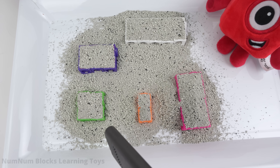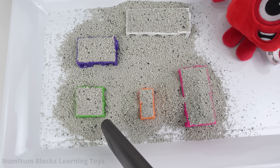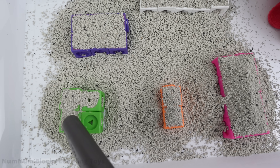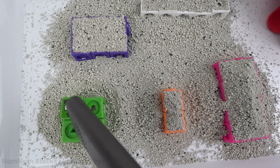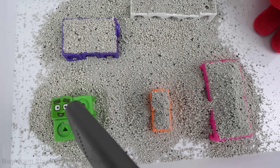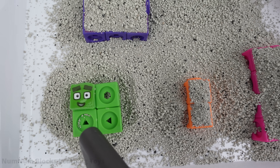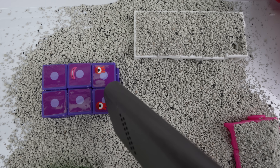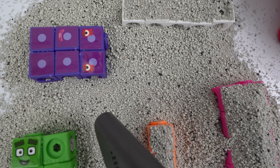Let's use this vacuum to pick up all the sand from the number blocks. Do you know who this number block is? It's our square friend number four! Let's move up to clean the mess off of this purple block. Do you know which number block is purple? It's number six. Hi, six!